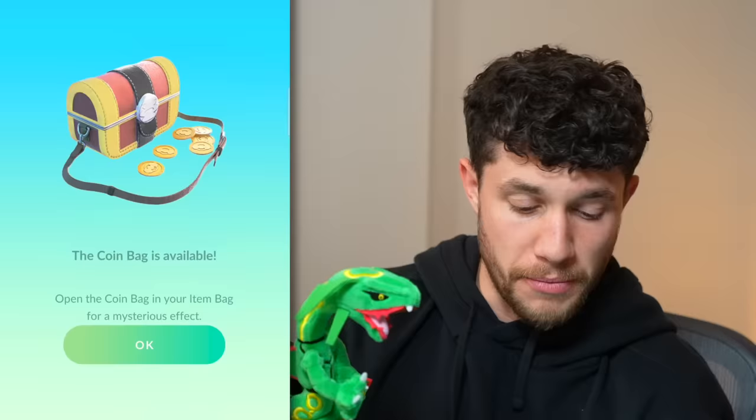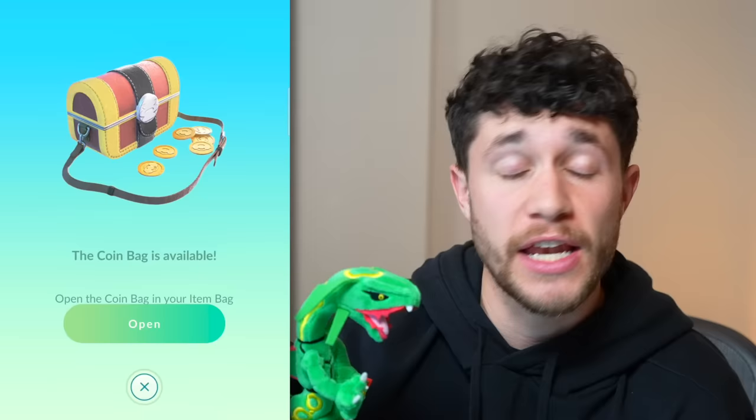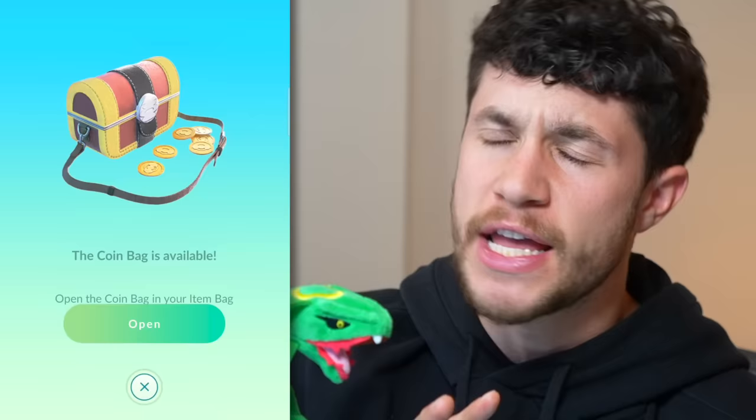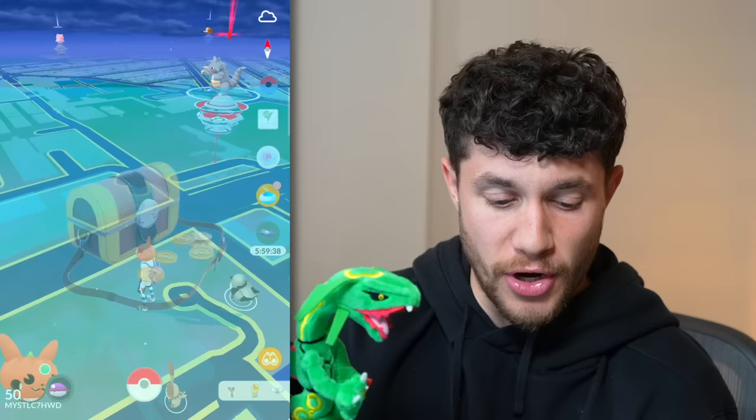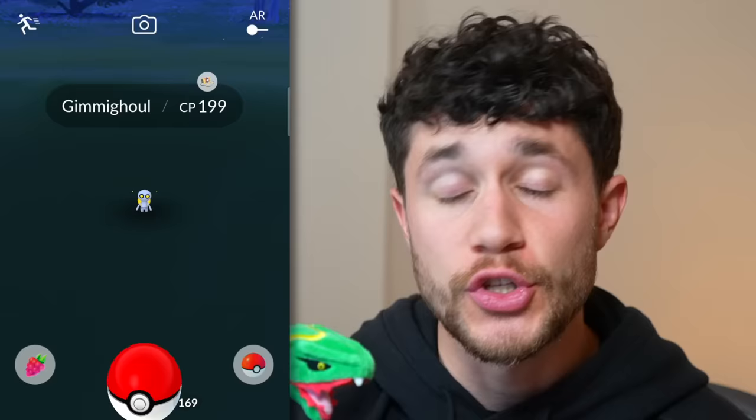We get a cool animation in Pokemon Scarlet and Violet which gives the gift and some items. Because back in Pokemon Go, the coin bag is now officially available. Open the coin bag in your item bag for a mysterious effect. Here's how it works: you drop the coin bag like an incense or the mystery box. It will last for 30 minutes, spawning one Gimmighoul every five minutes if you're sitting down, or one every minute if you're walking around.